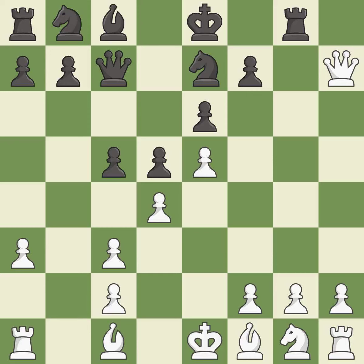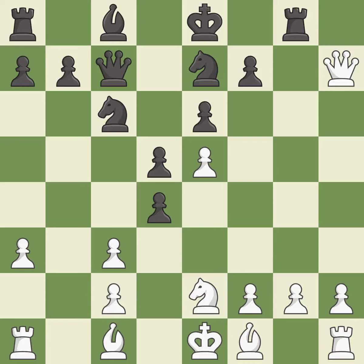Qxh7 moves the attacked queen and captures the h7 pawn. cxd4 captures the pawn on d4 and attacks the pawn on c3. Ne2 develops the knight toward the center, attacks the d4 pawn, and defends the c3 pawn. This activates a knight by developing it off its starting square. This defends the attacked pawn. After all captures, this is an equal trade.